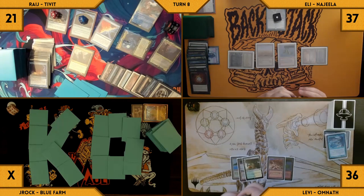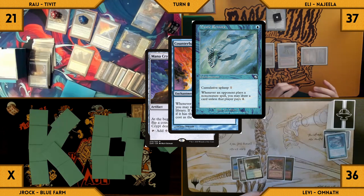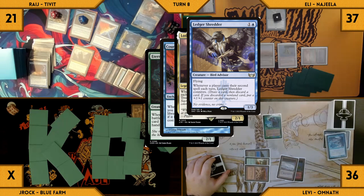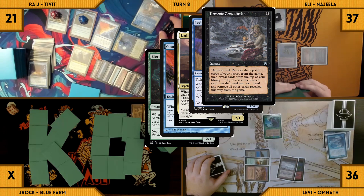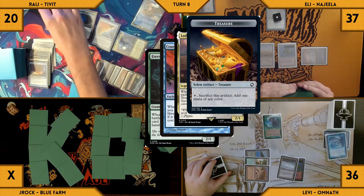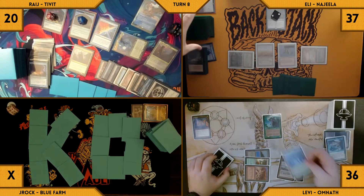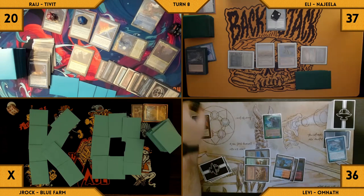Levi draws and casts a Mana Crypt — Remora and Counterbalance trigger. Rage draws from Remora first, then reveals a Muddle the Mixture on top. Levi casts Eternal Witness. Shredder, Lotho, and Counterbalance all trigger. Eli connives a Demonic Consultation giving Shredder an additional counter. Rage loses a life and creates a treasure through Lotho, and declines to reveal through Counterbalance. Eternal Witness enters and Levi returns Basaja Who Endures to his hand. Levi shocks in a Steam Vents for turn and passes.